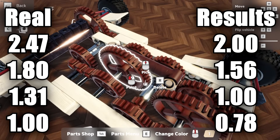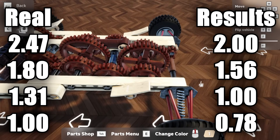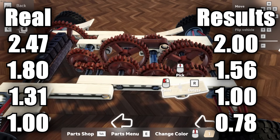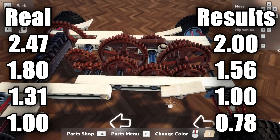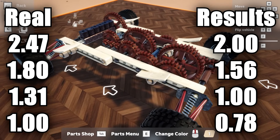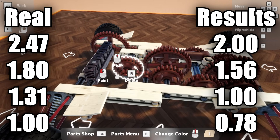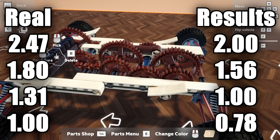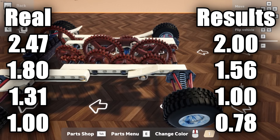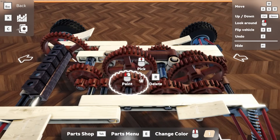I get a ratio of 0.78, 1.0, 1.56, and 2.0. In first gear, for every one rotation of the piston engines the back axle rotates 0.78 times - we're increasing engine power to the axle, giving great acceleration. In second gear it's one-to-one. By the way, this is only rear-wheel drive - no front wheel. In third gear it's 1.56 rotations on the axle per engine rotation, and in fourth gear it's 2.0 times. It's kind of awesome.